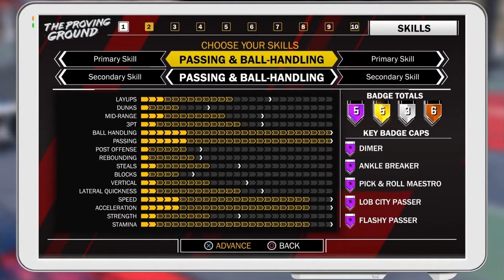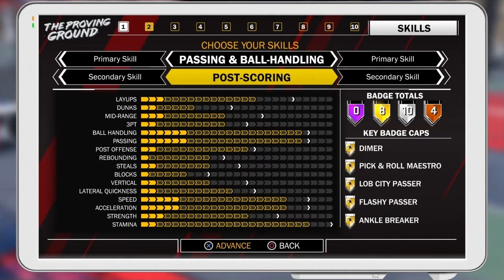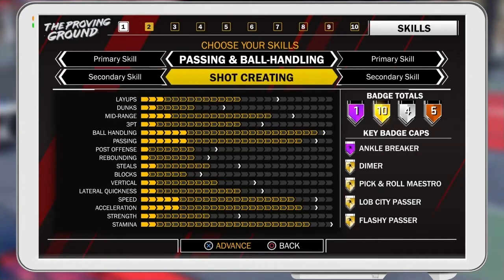For your position, you want to make him a point guard. For your primary skill, you want to go passing and ball handling. And for your secondary skill, you want to go 3-point shooting.